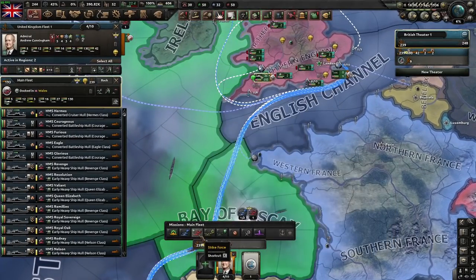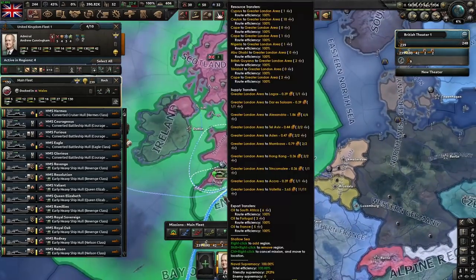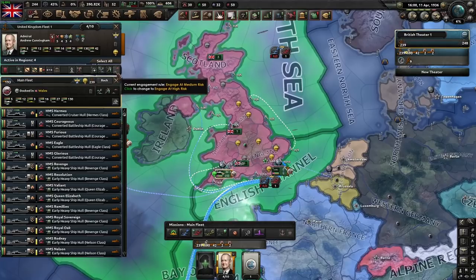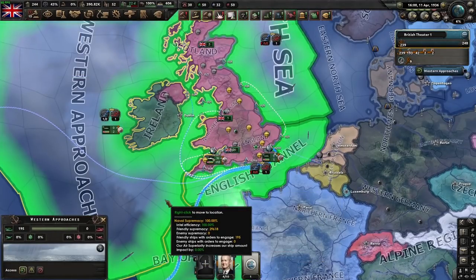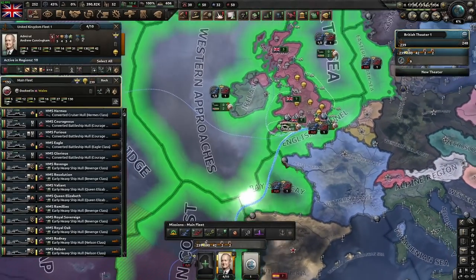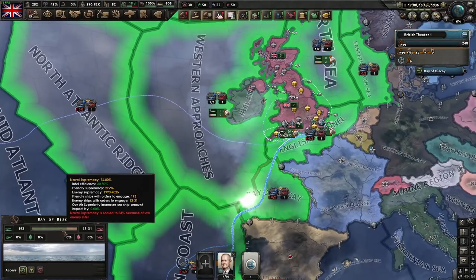Strike force works well in coordination with patrol, convoy escort, and convoy raiding. Basically, your fleet just sits in port and waits for a battle to happen. When a battle happens, your engagement rule is taken into consideration, and if you're set to always engage, then as long as it's not just subs attacking convoys, your fleet should sail out of port and try to engage the enemy — like it did when we patrolled and spotted that Spanish fleet. Strike force is also very good at getting naval supremacy in different sea zones. It does not actually matter how many sea zones you are protecting — you get the same amount of fleet supremacy. Naval supremacy is scaled by intel on the enemy, and having complete air superiority over a sea zone can really impact your supremacy and your intel.